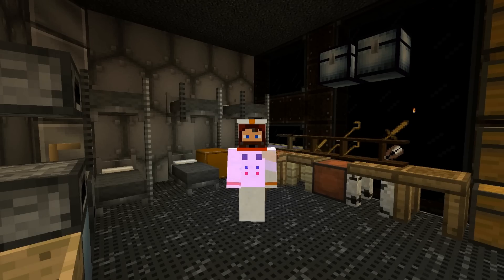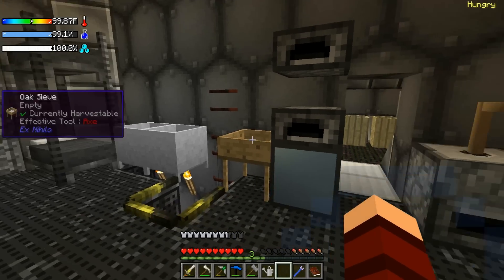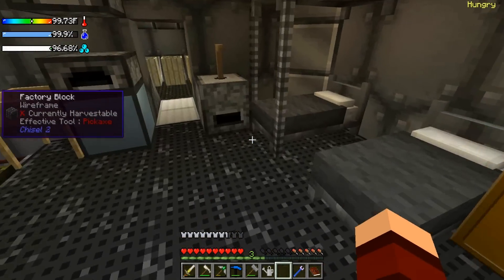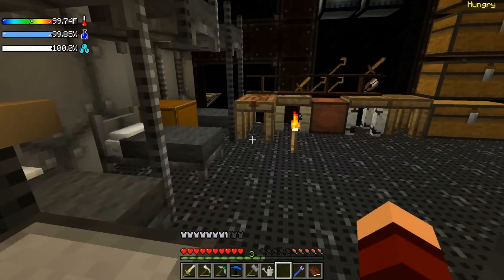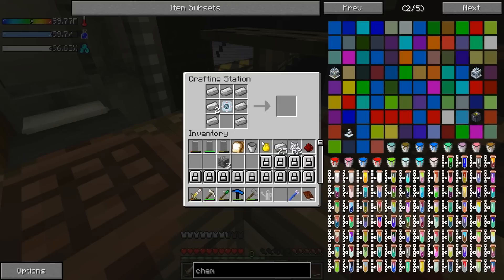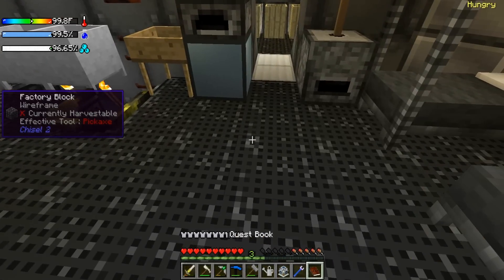Welcome back, this is Bodhi 101 sending out another transmission from space, picking up shortly after the last transmission. We were starting to work with some materials to hopefully get into some chemistry. We were able to make most of this — we just needed one piece of redstone — and we have ourselves a chemical decomposer.